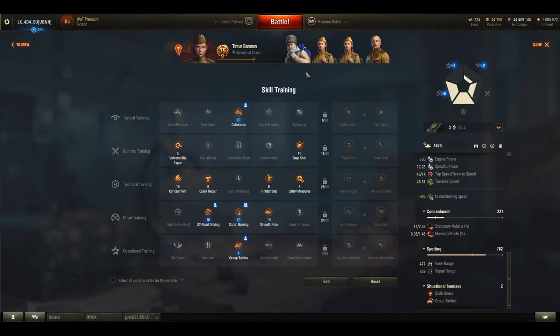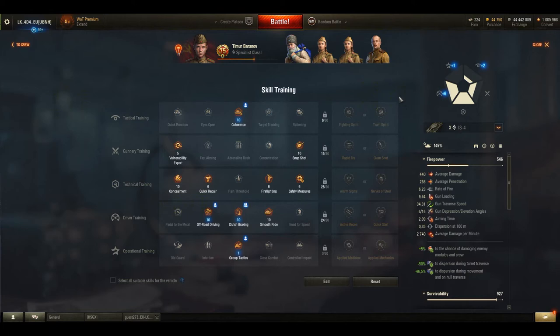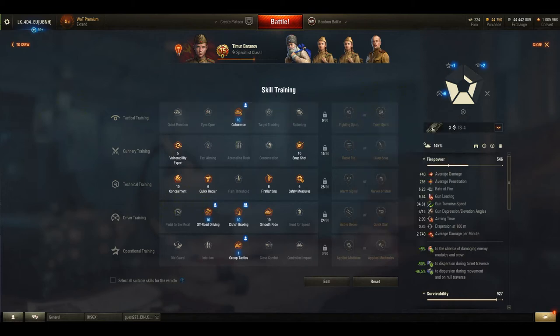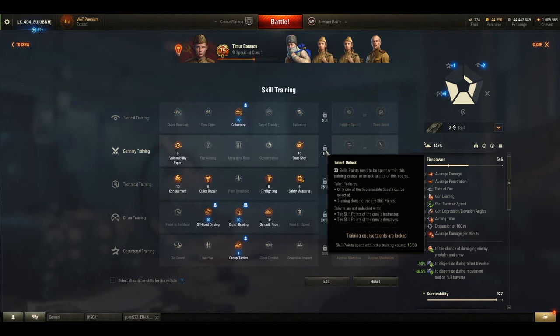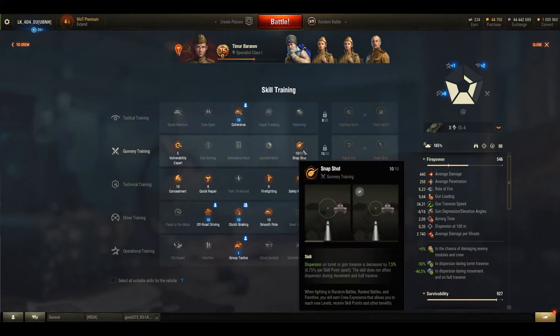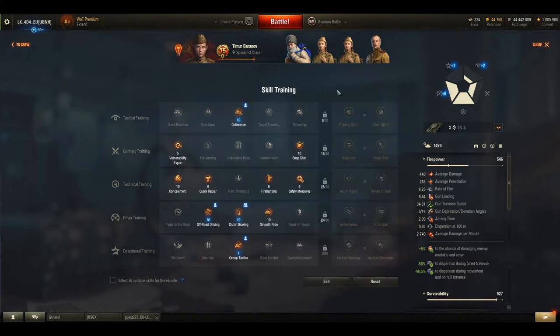A similar situation is with the talents — they are all situational, meaning they are dynamically changing skills in battle. You can only unlock them by meeting certain conditions, which is reaching 30 points, and that also means you will have to sacrifice something else you might want on the tank. I would prefer to have more skill points to spend in this pool so we can experiment a bit more.